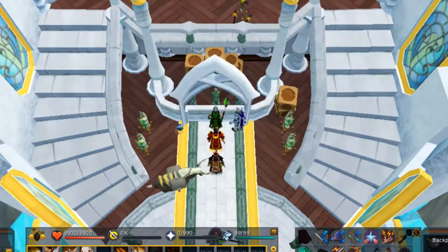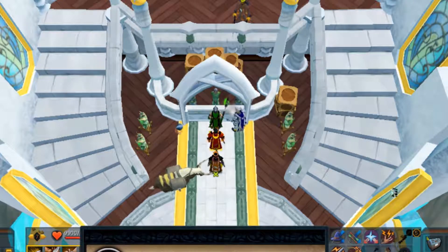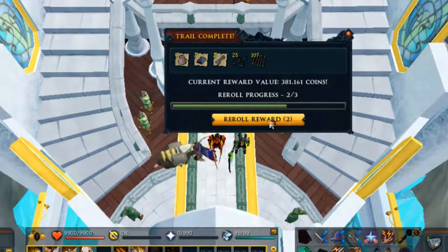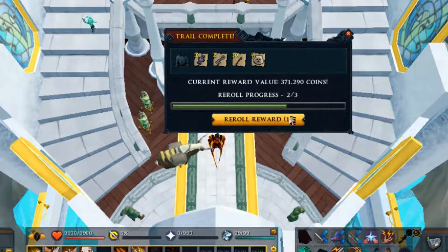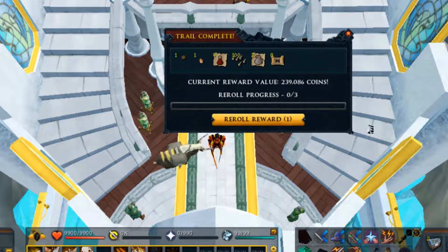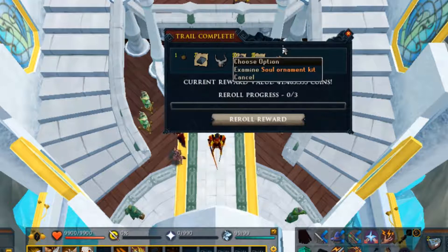We now have two re-rolls available to us. We've got 381k - that's definitely going to be a re-roll. We've re-rolled into 371k and let's use our final re-roll for 429k - well, those were not good re-rolls. 239k - I think that's our lowest one yet and we're definitely going to use the re-roll on that.